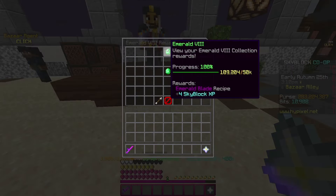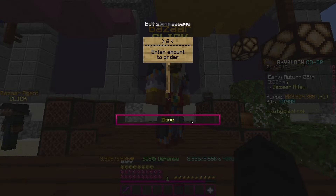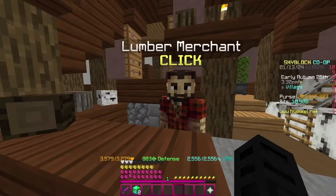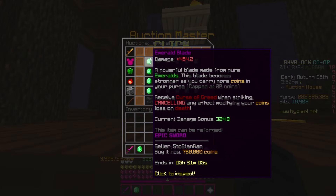To make the emerald blade you're going to need emerald collection 8. What you want to do is go to Bazaar, go to the mining section, and you're going to insta-buy two enchanted emerald blocks for around 320k, and you're going to buy one stick. Then if you craft it into the emerald blade and bring it back to the auction house,